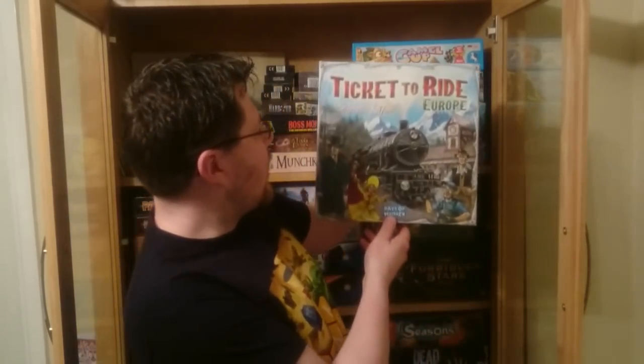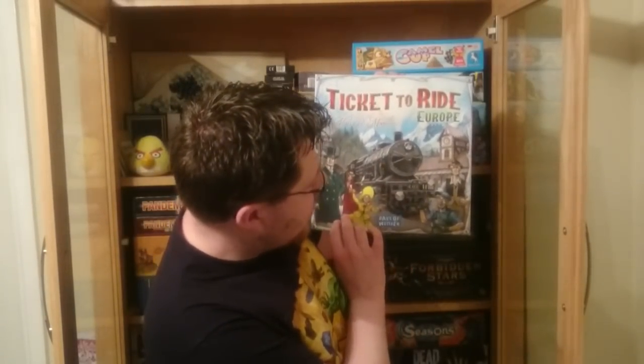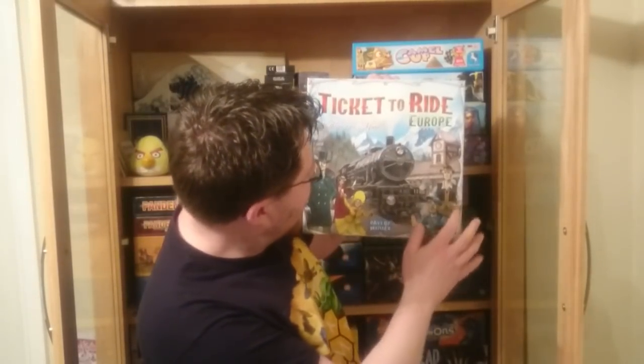So what is Ticket to Ride? Well, looking at the cover, we have what looks to be a rather 1900s European scene with mountains and forests in the background and a train. So not surprisingly, this game is about building train lines in Europe in the 1900s. It's a kind of set collection — you're building up hand cards to then purchase your lines and play the game.